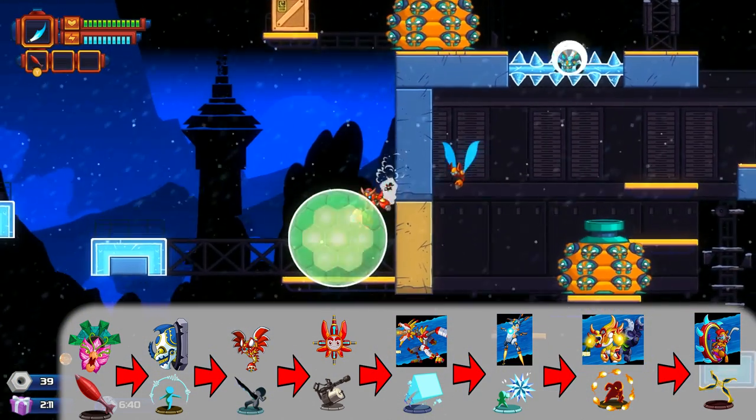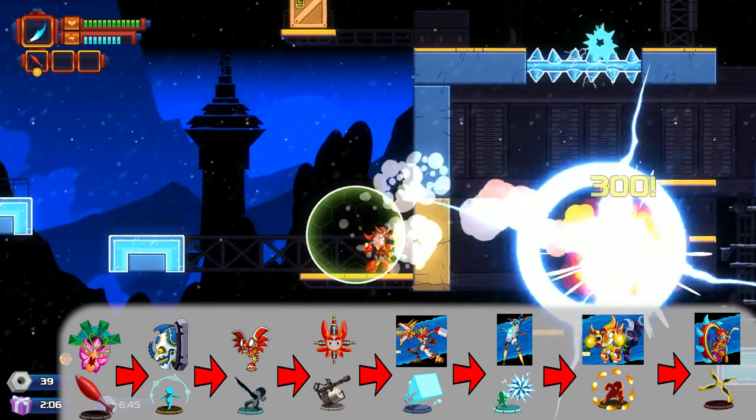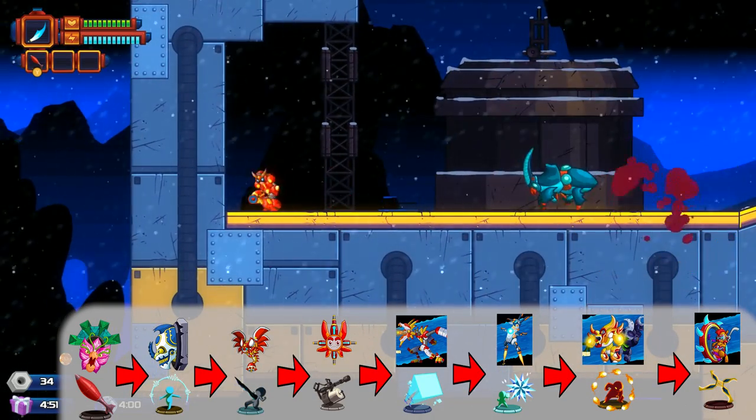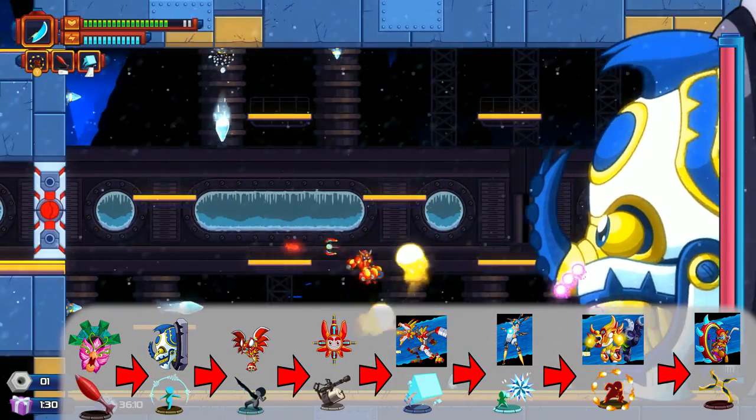The death lotus then gives you the mortar, which is effective against the vile visage. The mortar is heat-seeking against those little pineapple structures and can go through walls. It's also very effective against enemies that have a shield.